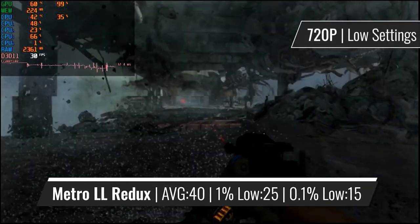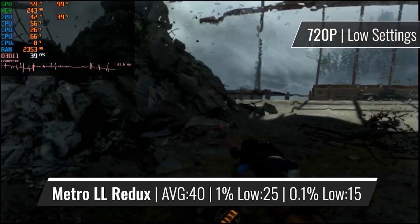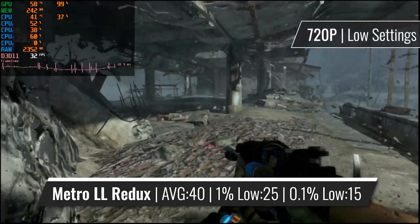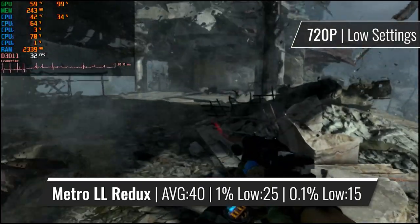So, what's there left to test after 2013? Metro Last Light Redux does run okay on this GPU, but the main problem is not-so-consistent FPS, changing between just about 30 to over 60 FPS depending on the complexity of the scene. In my opinion, it can't be described as a really good experience, as the framerate can drop from 60 to 25 in a matter of seconds.